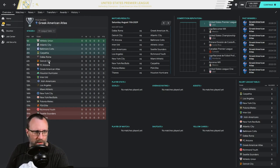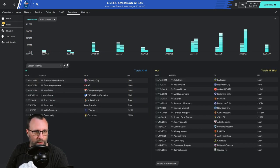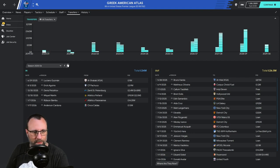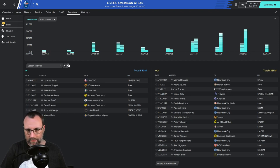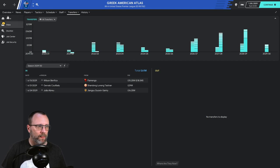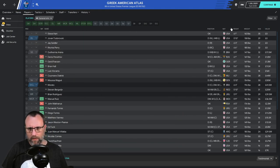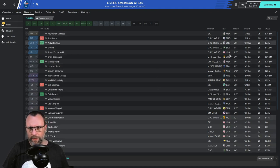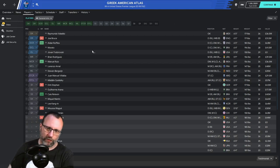Greek American — I kind of want to see what they're doing with their transfers. Jermaine Jones is still the coach. They spent 43 million and almost sold 20 million, so not too bad. They're basically selling everything they're getting, and they're still winning the league handily. Shedding payroll and still winning — that's nuts. I'm curious to see how the world rankings look — we'll check that after.